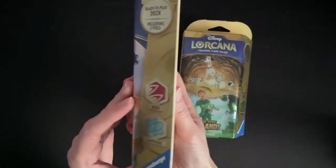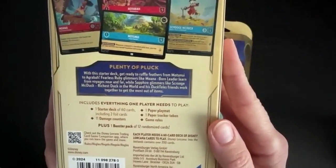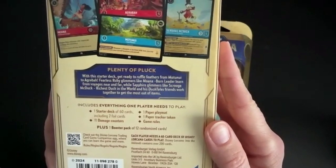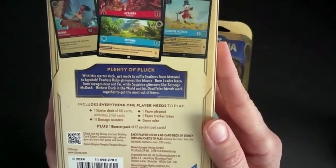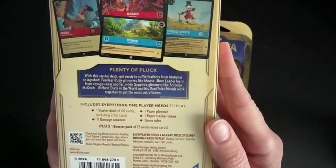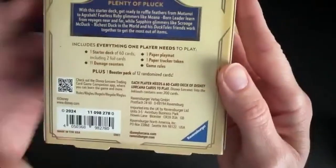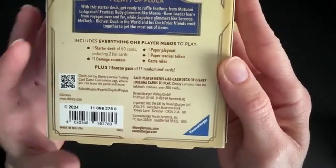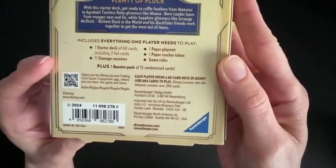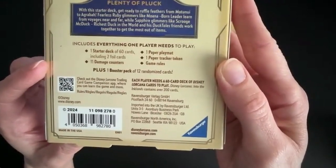This first deck, the Ruby and Sapphire, has plenty of pluck. Get ready to ruffle feathers from Montanui to Agrabah. Fearless Ruby glimmers like Moana, born leader, learn from voyages near and far, while Sapphire glimmers like Scrooge McDuck, richest duck in the world, and the DuckTales friends work together to make the most out of items. These starter decks have everything you need to get playing — a 60-card deck including the two foil cards, damage counters, your playmat, tokens, and the game rules.